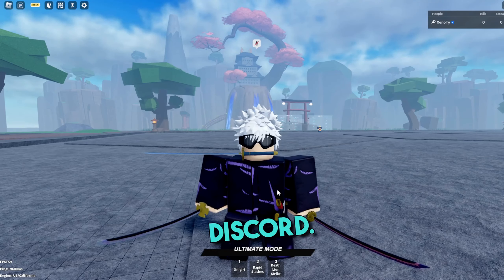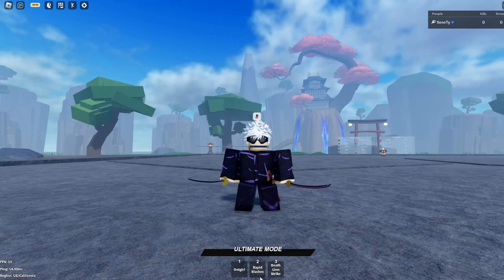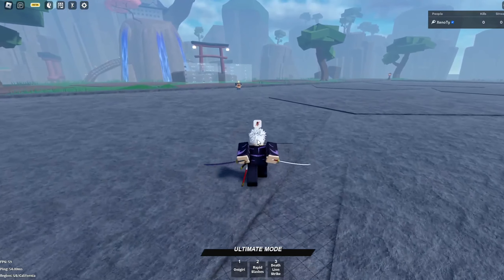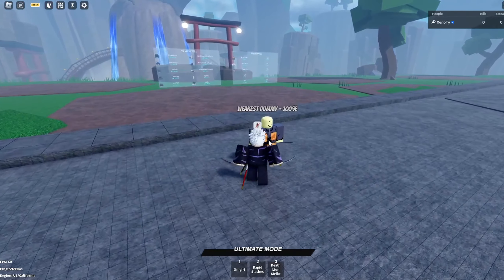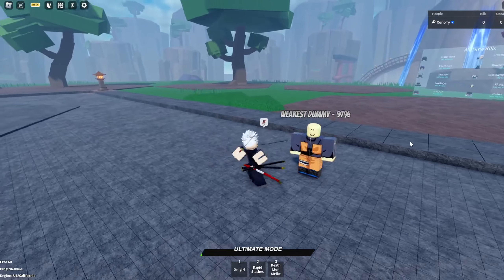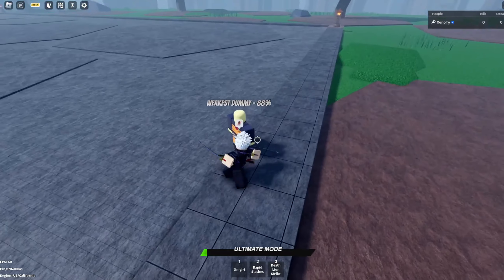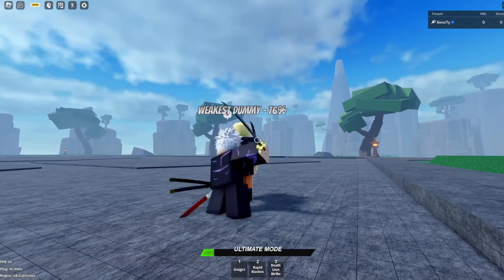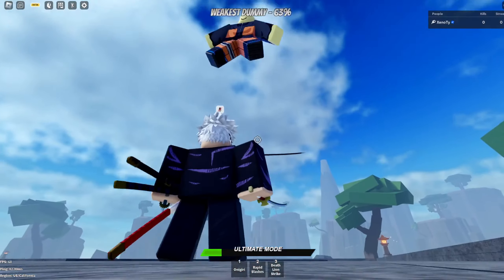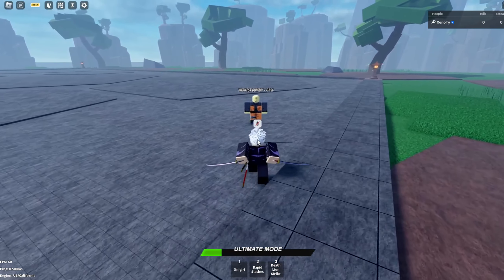Let's get straight into it. First character I'ma show is Zoro — he has three base moves so far. The M1s are smooth, I like that. I can see the air combo before it hits — pretty nice. First move: Onigiri.